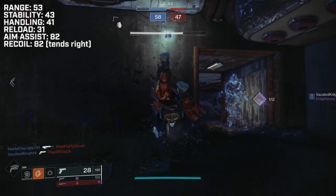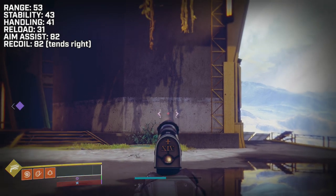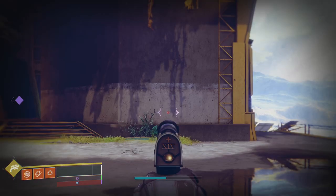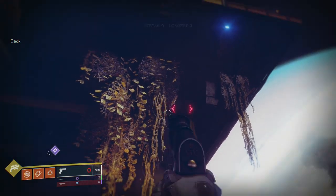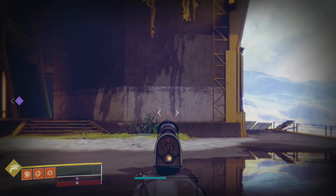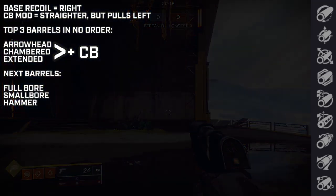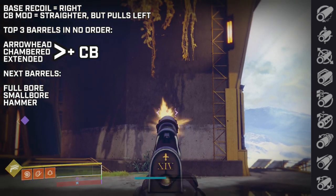The only thing is it has a recoil direction of 82, but on these that isn't too bad — we can fix that. The base recoil tends to the right. In the background I'm hitting the trigger over and over showing its base recoil — look at how much it's flying up into the sky with no compensation. With these you have to apply down tension with each shot to keep them straight. On mouse and keyboard that's not as exaggerated as console — it's much easier. When adding barrels like chambered compensator or extended arrowhead, those change the recoil direction and help these get a lot straighter. At base for the crucible, add a counterbalance mod to stop that bounce intensity to the right.